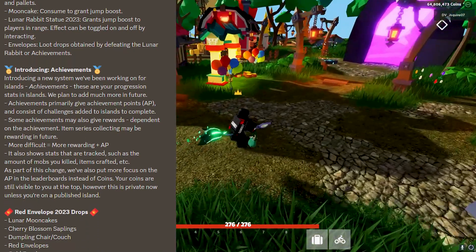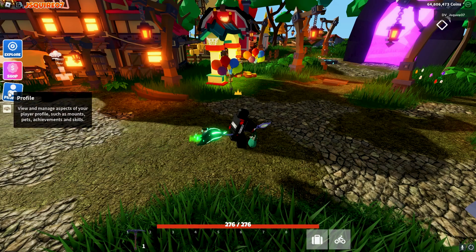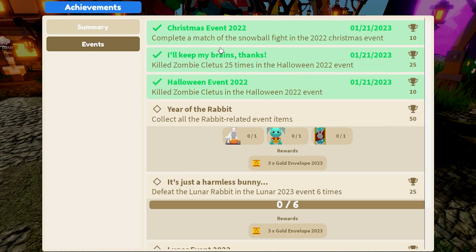They introduced achievements, so now look at the new UI — that's something. If we go to profile, then achievements, this is a completely new panel. So I have 45 AP — achievement points — and you get achievement points by completing these challenges. So they've been going on for a while now, but they haven't actually shown them to us. Complete a match of the snowball fight in the 2022 Christmas event — I have that one and I got 10 AP points for that.